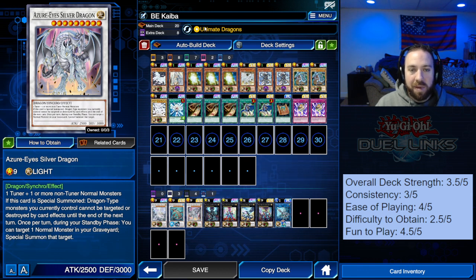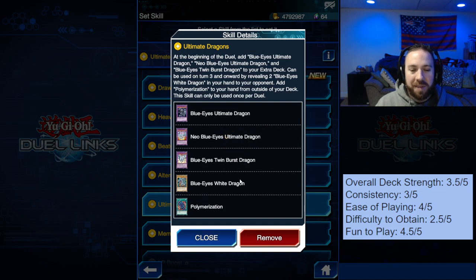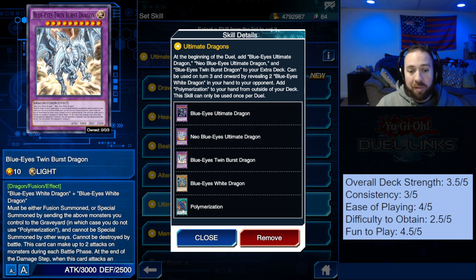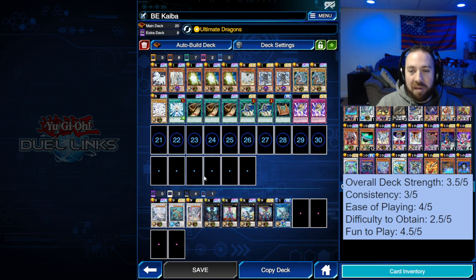With the attack power, we also have the Ultimate Dragons skill, which is obviously what you want to be using. I played it with the Obelisk the Tormentor video using a different effect to bring out Obelisk. But you automatically get three Blue Eyes fusion monsters with this skill and a Polymerization — that's why you don't see it in the deck. Some people play with one so you can get it anyway, but this ability is available from turn three on, so really, really awesome. After turn three you can generally get two Blue Eyes to hand one way or another, so you can bring out really powerful monsters.